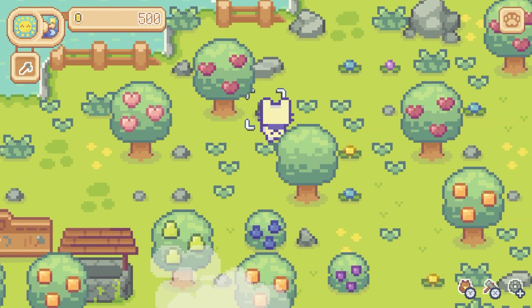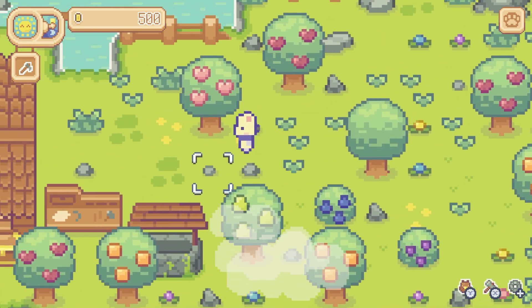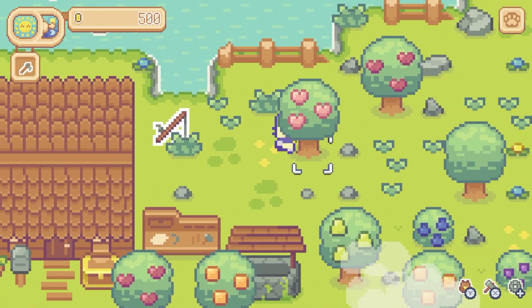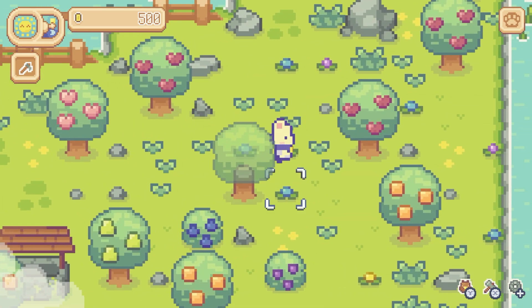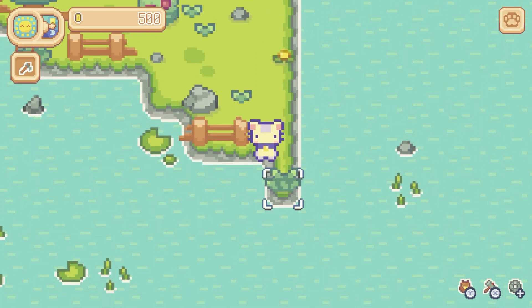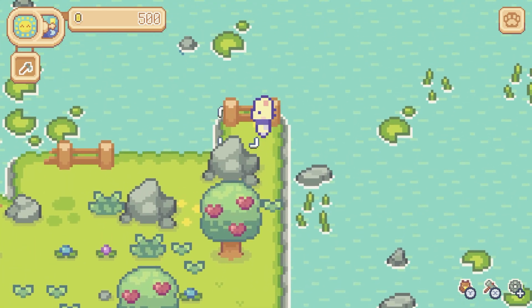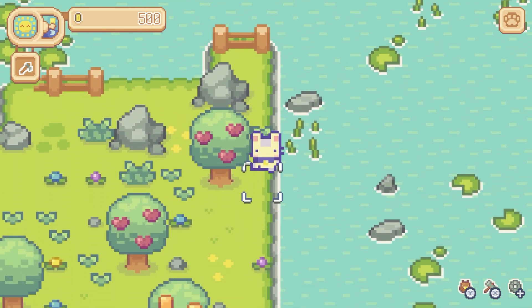Let's see — did we get the map that we chose? We should have a little protected inlet. We didn't — this is not the map that I was trying to choose. Maybe you didn't get to choose it?